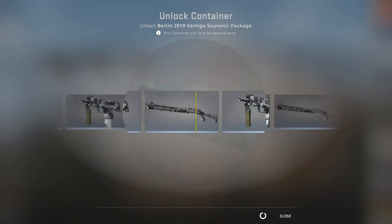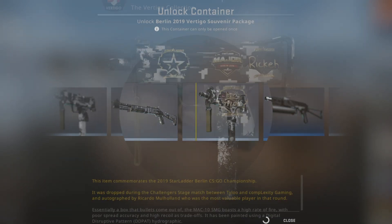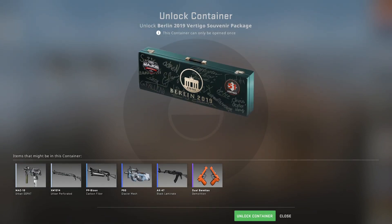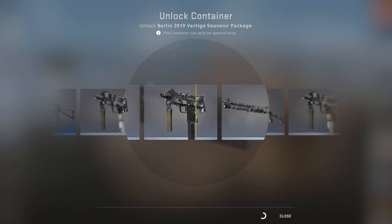Alright I'm gonna close my eyes, and when I open them I expect to see a Black Lamb. Lovely — another urban DD pat. I saw the AK, so that means we're gonna get it right? Nope.